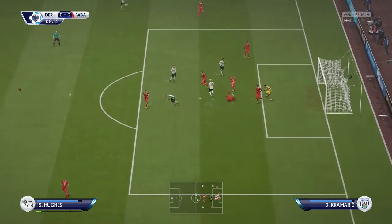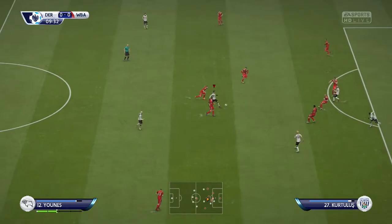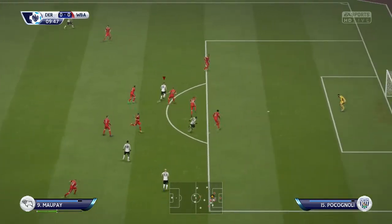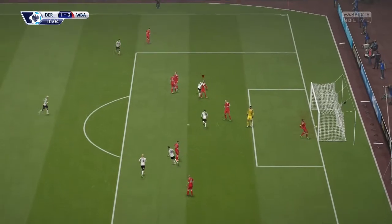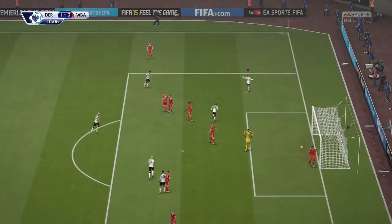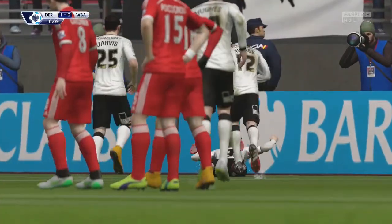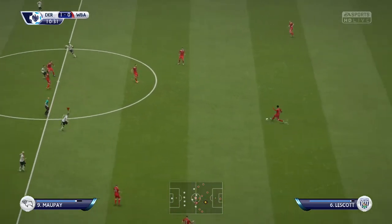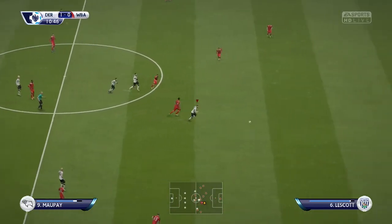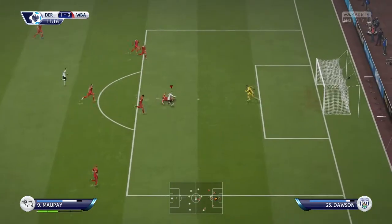Into the next game we go against West Bromwich Albion. They've got some decent players like Cramrich — a quite experienced team — but I should be able to beat them. We are playing in the rain, but a nice start here from Morpé who gets it into the back of the net to make it 1-0. He's quite a nice player — starts at 63 with about 90 pace and if you buy him for a League 1 team and work your way up to the Premier League, he goes up to about an 82, so a really solid player.